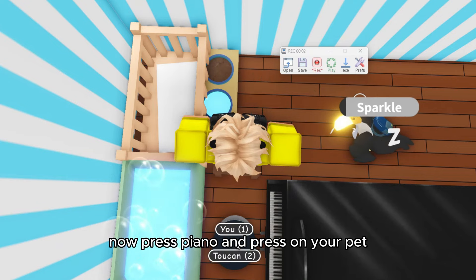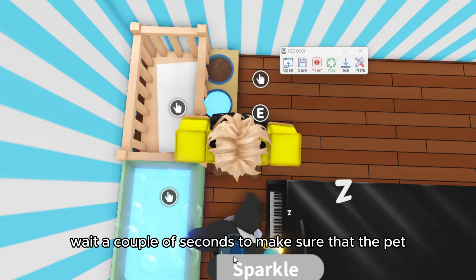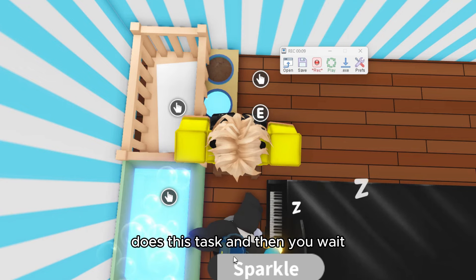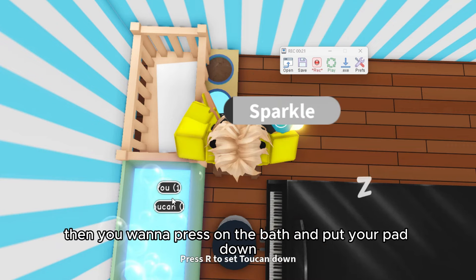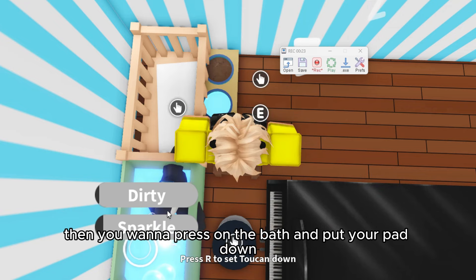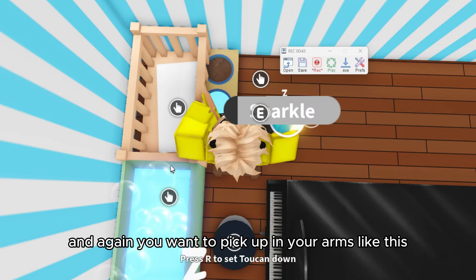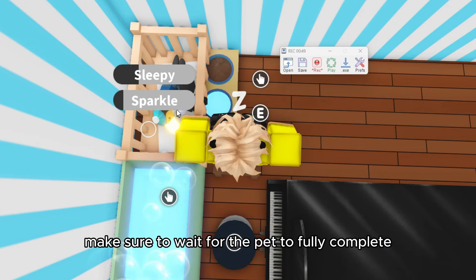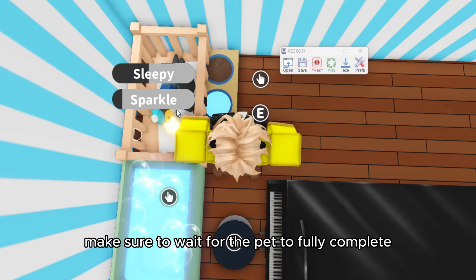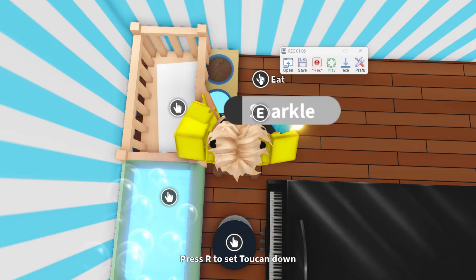Press on the screen, then press piano and press on your pet. Wait a couple of seconds to make sure the pet completes this task, then grab the pet and press pickup. Press on the bath and put your pet down, then pick it up in your arms and put it down in the crib. Make sure to wait for the pet to fully complete the task.